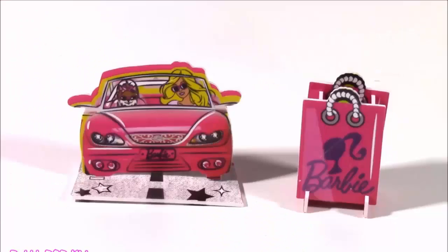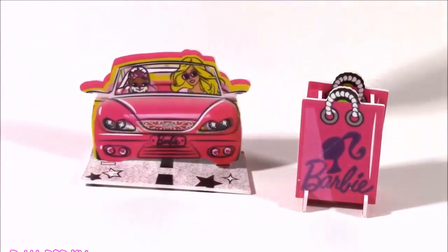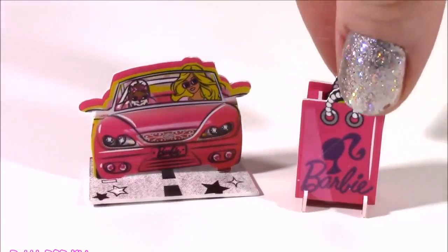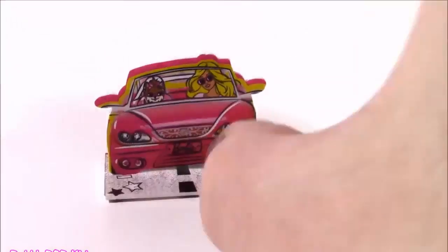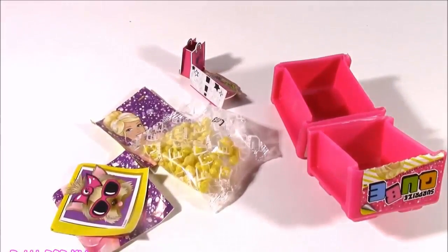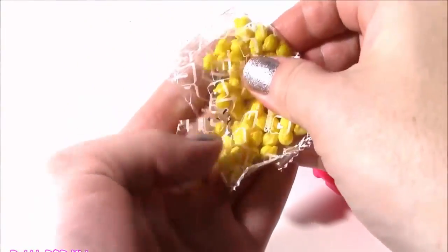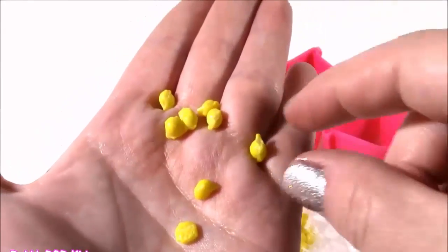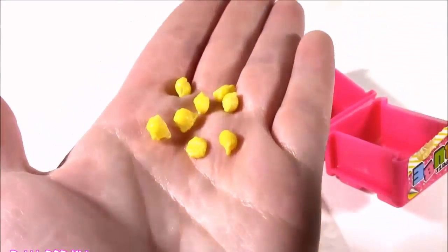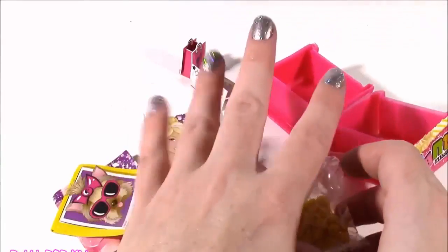How adorable are these? They are these little 3D cardboard cutouts — there's Barbie in her convertible with her little kitty, and a 3D shopping bag. So funny. There it is — the Barbie Cubies, tons of little surprises, they even get a sweet treat. Maybe this is bubblegum or candy — they're like little tiny lemons. They don't taste like lemon, they taste like fruit punch. And it's actually gum — crunchy on the outside, gum on the inside, kind of like little Chicklets. I love those.